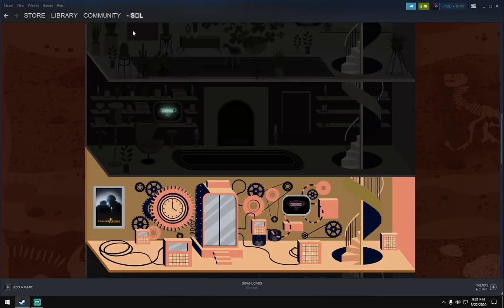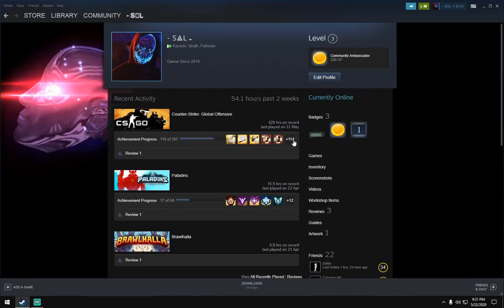Just click the profile — as you can see, the badge is now displaying on your profile. Just click this.